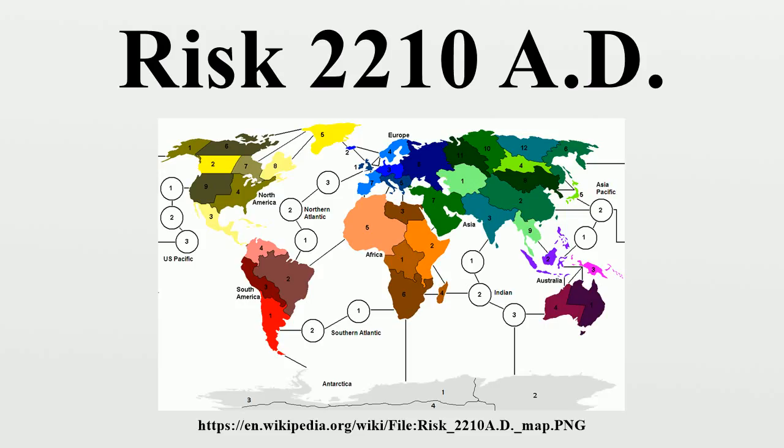Risk 2210 AD originally came packaged in a rectangular box set with a playing board that folded into fourths. At some point the design changed to a square, like the packaging for Risk Godstorm. The board in the square box folds into sixths, the cardboard playing pieces are 1-sided as opposed to being printed on both sides as they were for the rectangular box, and the moon was printed on much thinner card stock.